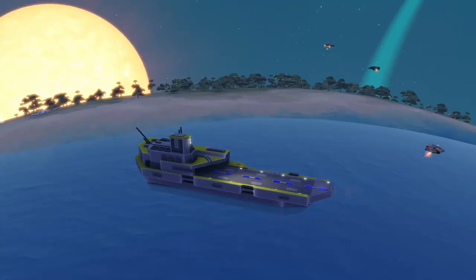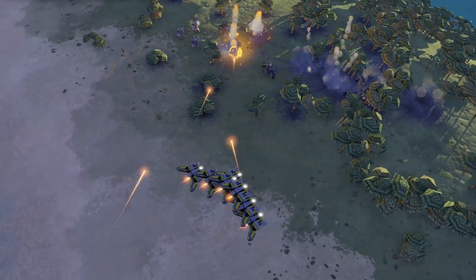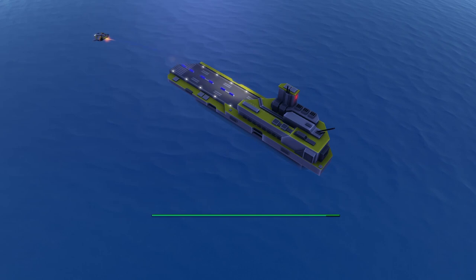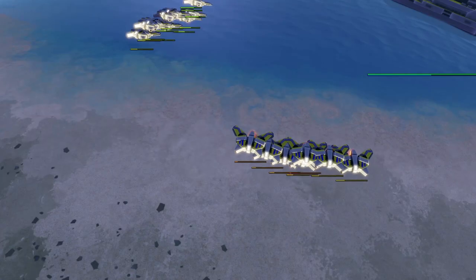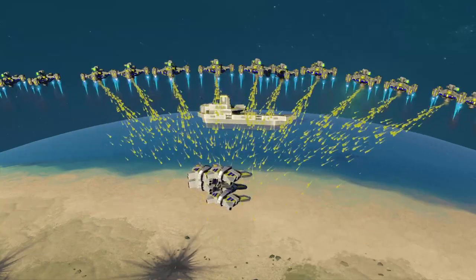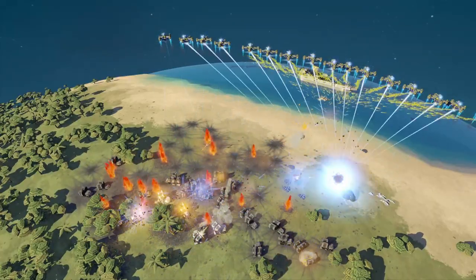The last naval unit is Typhoon. Typhoon is a drone carrier. Its attack range is high and it sends air drones to attack. It consumes metal for the production of the drones, and the drones automatically lose health. With Angel you could keep more drones alive and protect them against homing missiles.